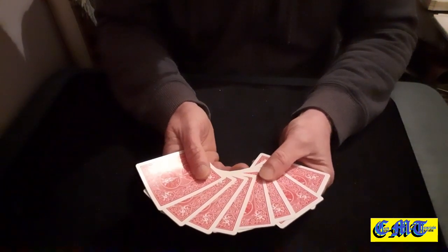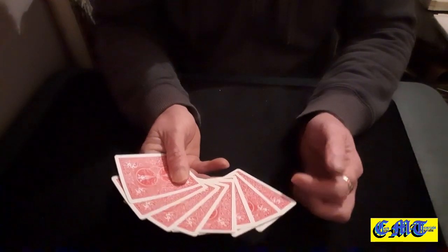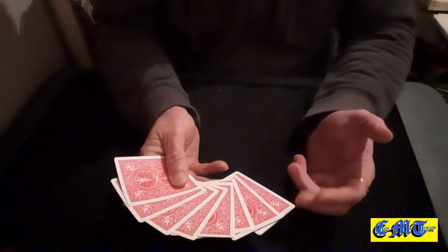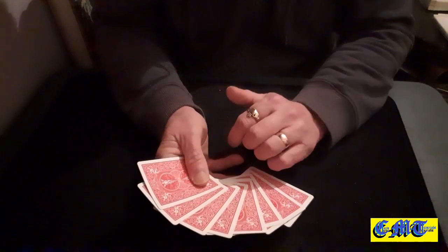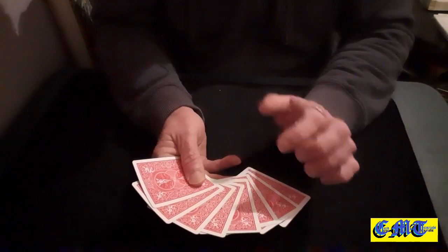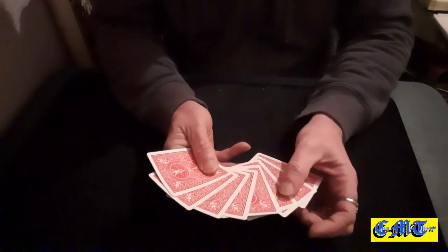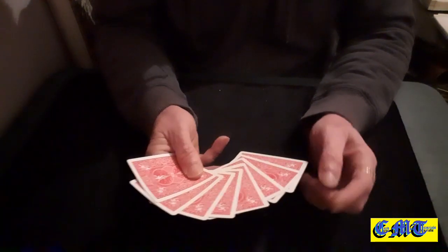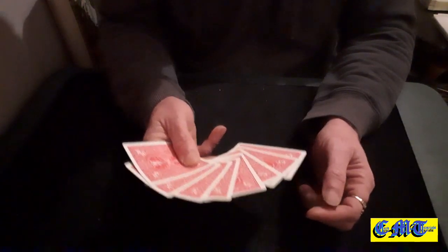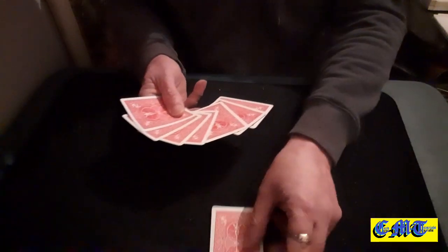Get your spectator to pick a card. The bottom card is a colored one, so you really want them to pick a black and white one, since they've seen the black and white as the different one. You want them to pick two, four, six, or eight - try and force it on them if you can. If they pick one of the odd ones they might catch on that they were all black and white, and now they're all black and white with the colors. That's best left for your finale, so try and get them to pick one of the even cards.